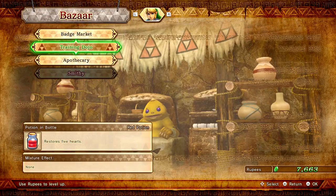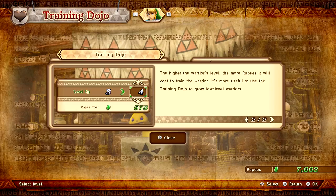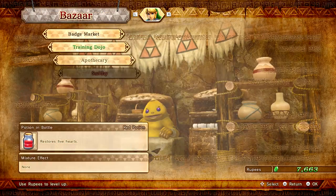There's also the Training Dojo — it uses rupees to level up. You can spend rupees at the Training Dojo to help your warriors level up. However, you will not be able to raise their level beyond that of the current highest level warrior. So I can't level Link up anymore right now. The higher the warrior's level, the more rupees it will cost to train them. It's more useful to use the Training Dojo to grow low level warriors.